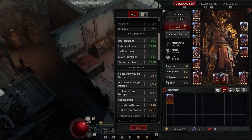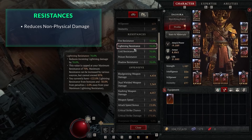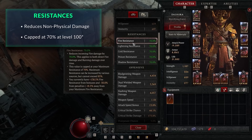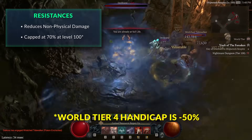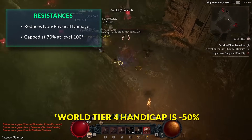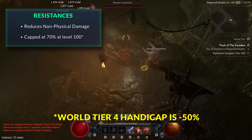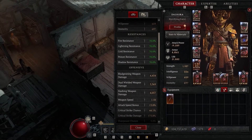Moving on from armor, resistances cover all non-physical damage types — fire, lightning, cold, and so on. They all cap at 70%, which is the goal. Bear in mind that as you move up difficulty tiers, you get a handicap — in World Tier 4 that's minus 50, so you actually need about 120 total to stay capped. Otherwise you'll get melted by elites using elemental damage. The generic solution: have one resistance on each armor piece — head, chest, pants, boots — and two gems of the same color in your rings.